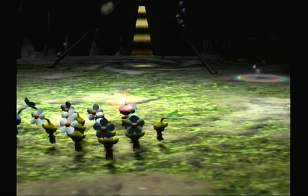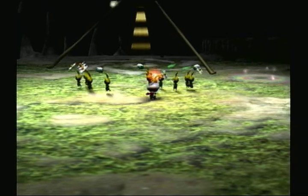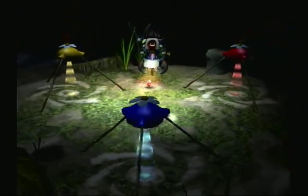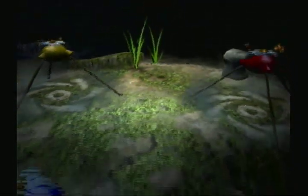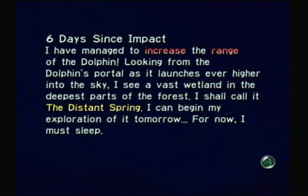He then goes to sunset, satisfied yet also frustrated at the actions of his Pikmin during the previous day. Olimar prepares for his journey to the impact site tomorrow, hoping that it will bring greater luck and greater harvests. The SS Dolphin blasts off for the night. The Wallywog is disappointed that he didn't get to crush any Pikmin — kind of weird, considering he doesn't actually eat them. I guess he's just a sadist.